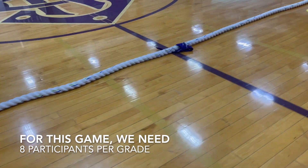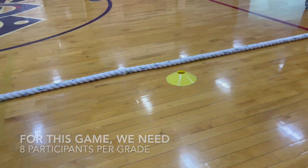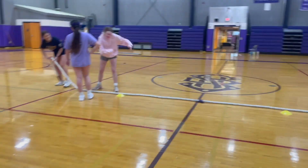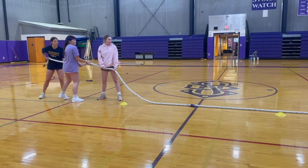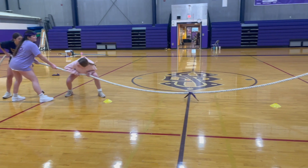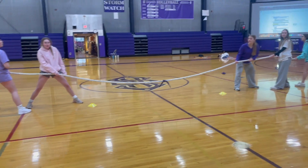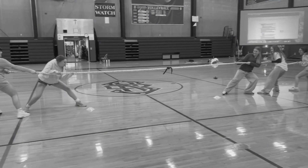For this game we need eight participants per grade. There are two yellow cones that you see, and you will stand behind them with your fellow grade members. There's a flag in the middle that you're trying to get to your side. Two grades will go at a time, and you have to stand behind those cones with your hands on the rope, and when we say go, you'll pull towards your side.